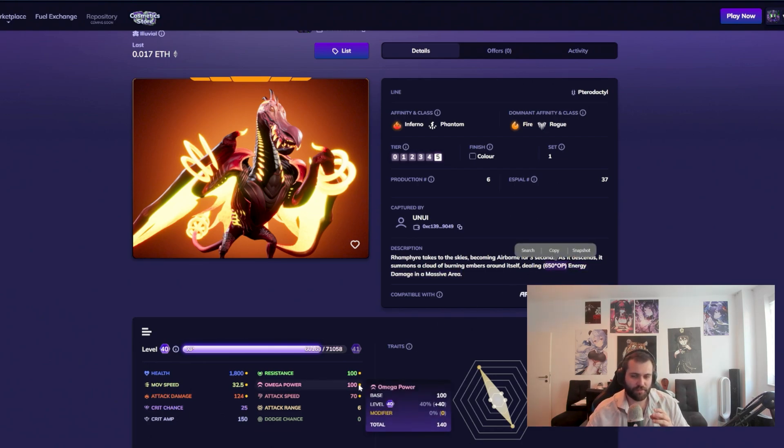Outside of that, levels also give alluvials a modifier. One level gives you plus 1% on health, on attack damage, on resistance, and on Omega Power. So those four out of the six stats are affected by level modifiers. Attack speed and movement speed are not affected by levels.